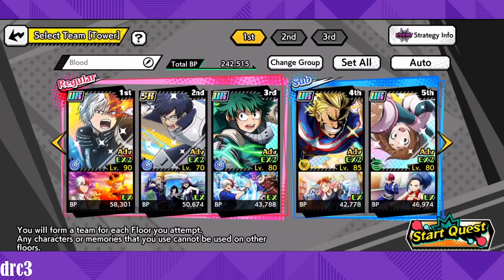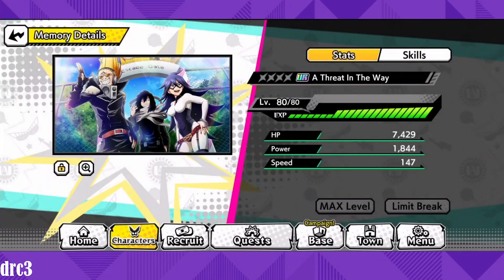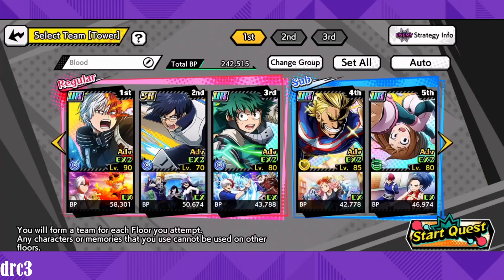What you guys should be doing is getting as many of the 'A Threat in the Way' memory as you can from the shop and putting as many of those memories as you can on your characters to increase your crit chances as much as possible. This memory isn't limit broken here, but imagine having three limit broken memories on your three main characters — it'd be a lot easier to get crits and to clear VE towers. That's what you want to do going forward, though it may take some time to farm them out.